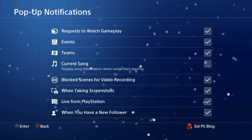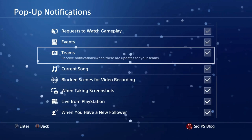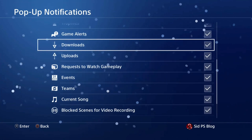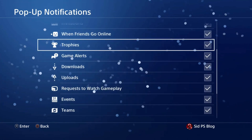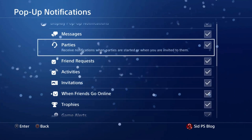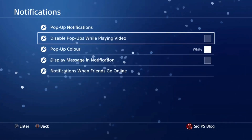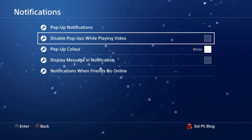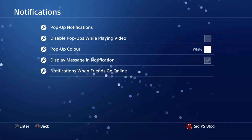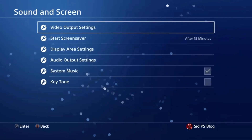So you just check here, and you can set up notifications manually — some you want to turn off and some you want to keep on. Here you have: Activation, Friend Requests, Parties, Messages, and Display Pop-up Notification. You just turn off 'Display Pop-up While Playing a Video Game', and the pop-up color and display message in notification. If you want a notification, just turn it back on.